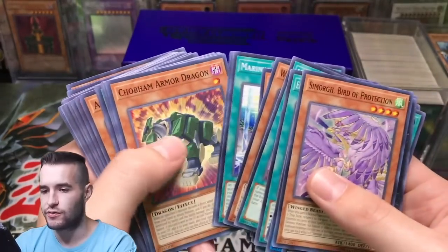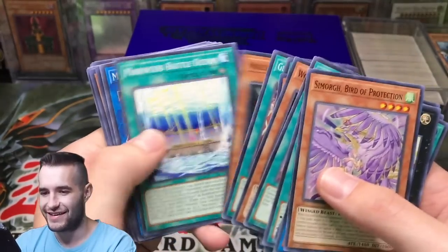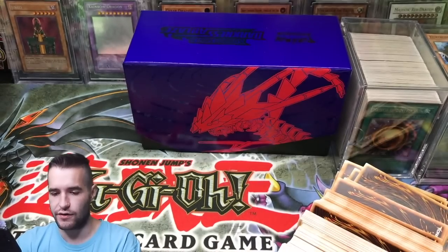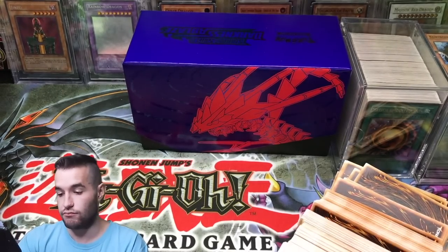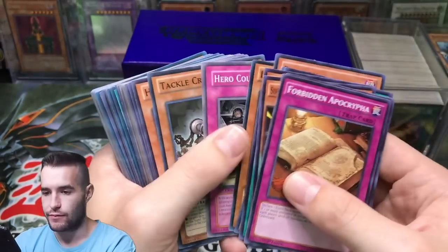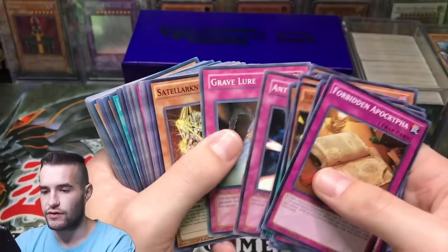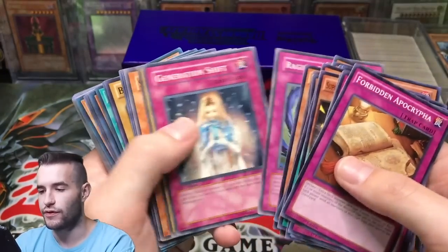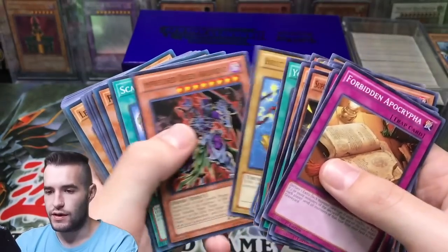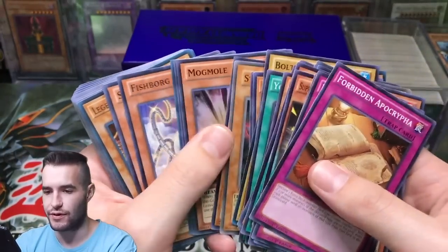By the way, the binders do actually have some bigger cards in here so it won't all be bulk. We're going to start off with the bulk — if you want to skip to later you can, but hang out with me if you don't. The thing is there's usually something cool in there if you keep looking. Ocu Bean — bulk Penguin — nice. Scapegoat, we'll take that common even though I have a million copies.